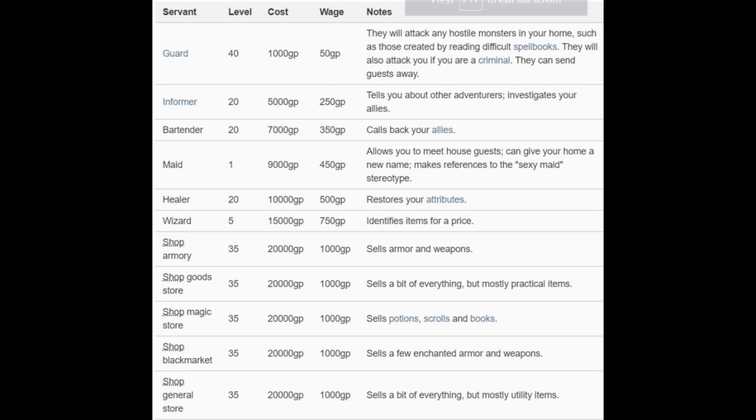In case you didn't know, if you try to read books and your literacy is not high enough, bad things can happen — anything from taking all your mana away to spawning horrible monsters. If you have a guard, he'll go fight them. The last part — 'they can send guests away' — is good if you want to get people out of your house; you need this guard.